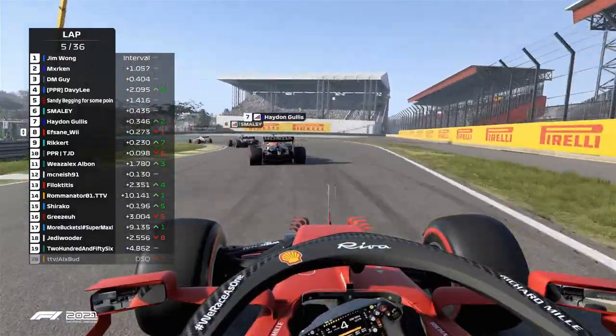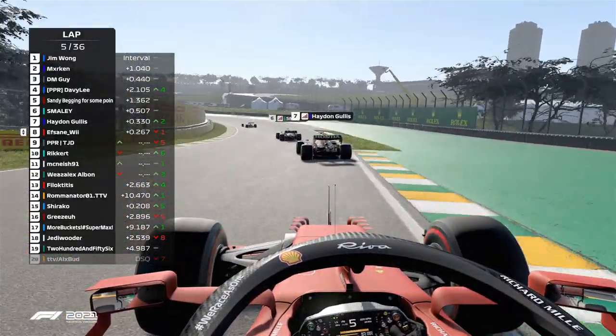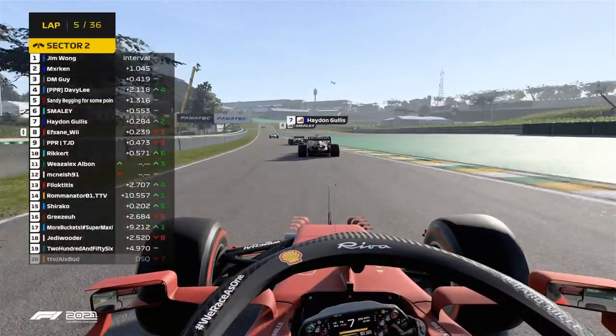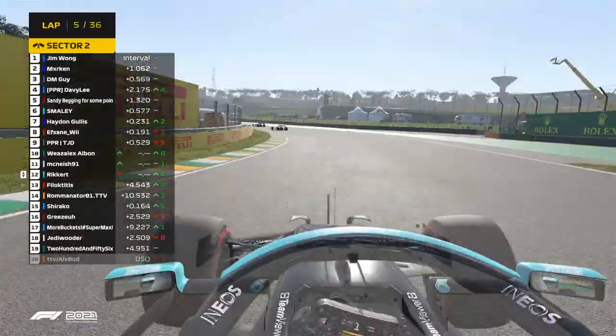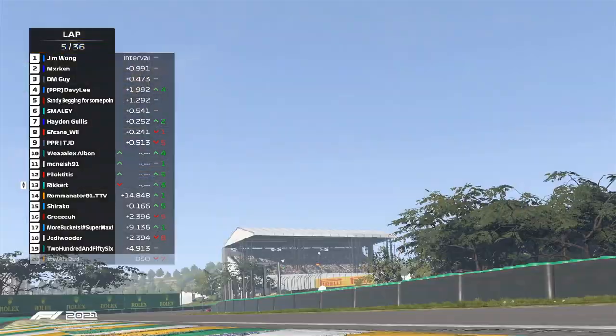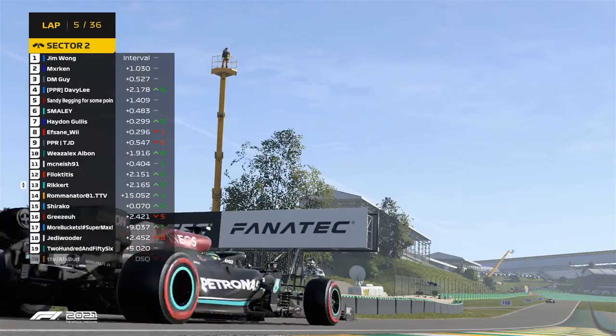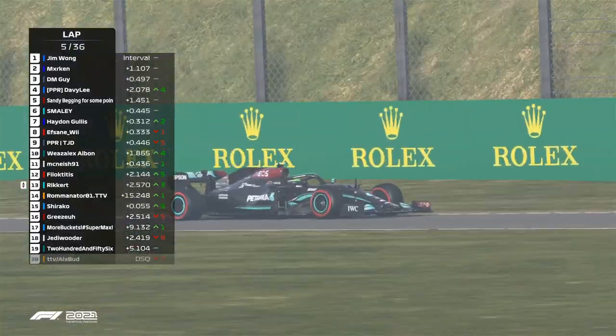There's nothing Svane can do right now but sit back in the second sector. Something happened to Weasel - it's Bricker who spun on the softs, which promotes Weasel to P10 in this race. That's perfect for him, that's what he needs. He's got McNeish behind on the mediums.